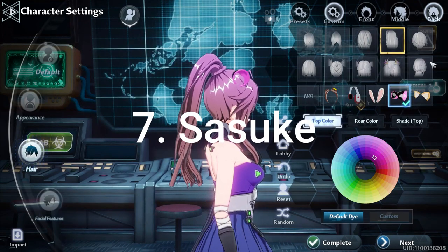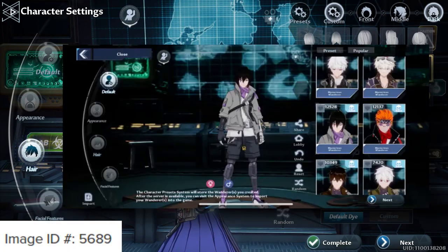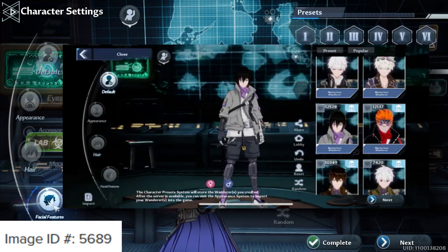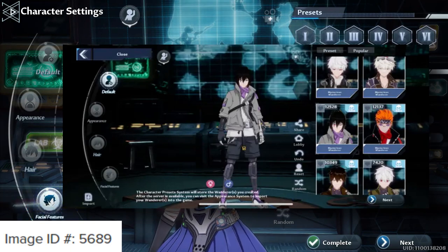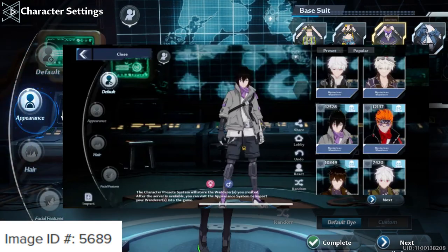Coming in at number seven is Sasuke. Yes, there's Sasuke — we believe we also saw Naruto running around, but that could have been our imagination. Sasuke is there, brooding as usual, with his jet-black hair, red eyes, and bandana. He's the real deal. Fans of Naruto will definitely be using him when running around the world, and you can too.